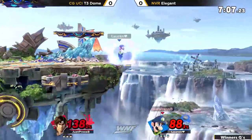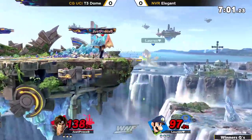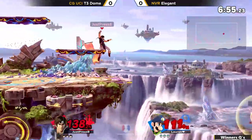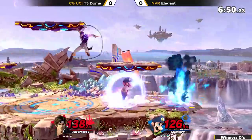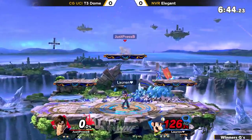If he can just avoid getting caught in ledge traps... Elegant now is the one getting ledge-trapped. That's really where this character excels — Richter is able to put on so much pressure on the ledge. But that doesn't matter when you're at center stage getting hit by Cyclones.